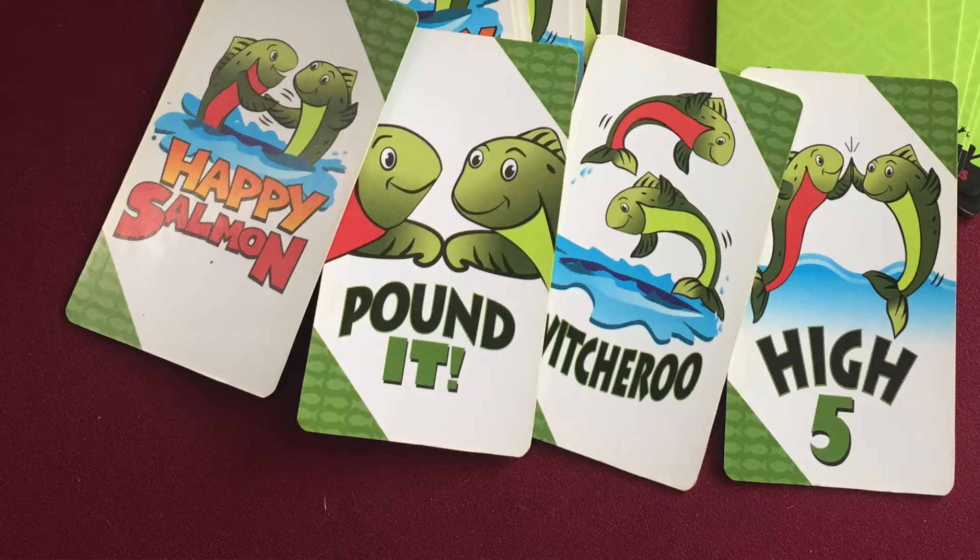Pound It and High Five are fairly self-explanatory actions, but the other two need some description. Switcheroo means that you and the other player swap places in the player's circle. It's best to play standing in a circle. Happy Salmon forces you and another player to slap your forearms together with your hands flopping like fishtails — you must make three full slaps before you can shed your card. I wish I had footage to show you, but so far no one has allowed me to film the absurd amounts of fun that they're having. Other speed-based dexterity games that could have made my list include Spotted, Anomia, Jungle Speed, and Shrimp Cocktail, AKA Shrimp.